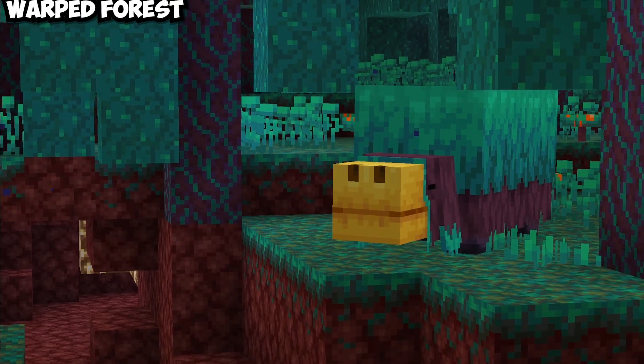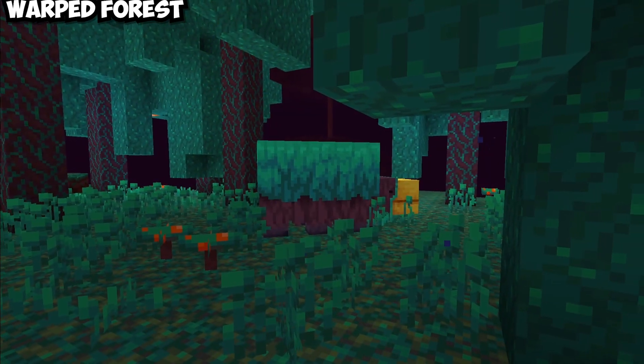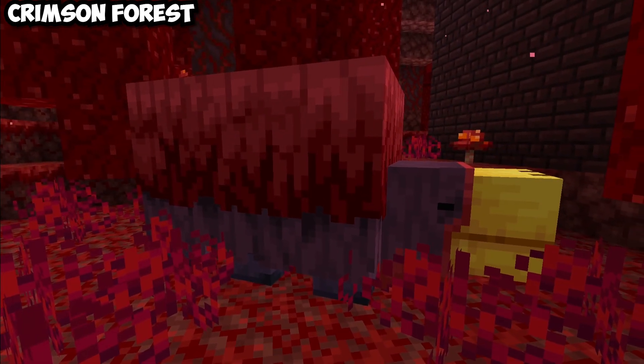Our final two Sniffers are going to take us to the Nether. To begin with, it's going to be the warped — the leaves are a bit more bluish, and the red is a lot more toned down. And by going over to the crimson, the lower half is going to be like a Nether brick color, while the top is going to be a bright red.